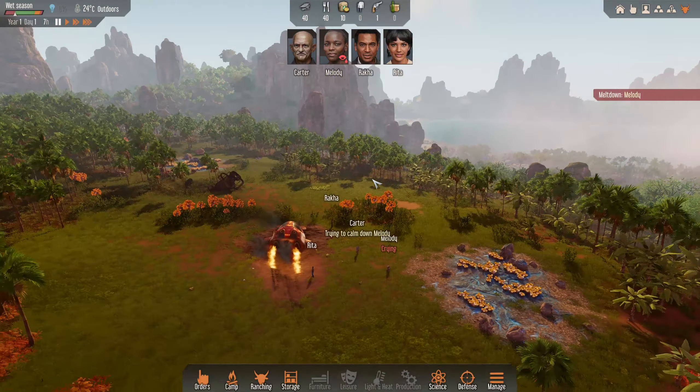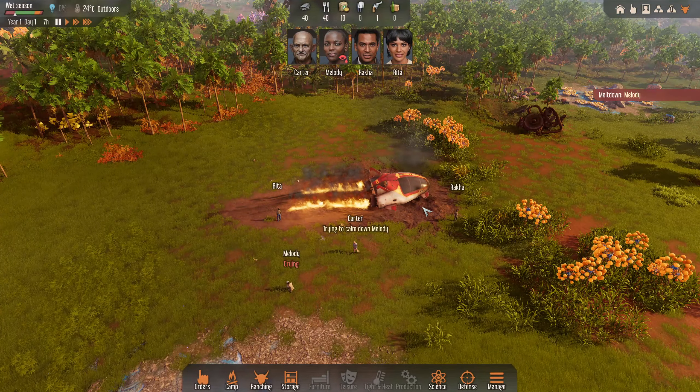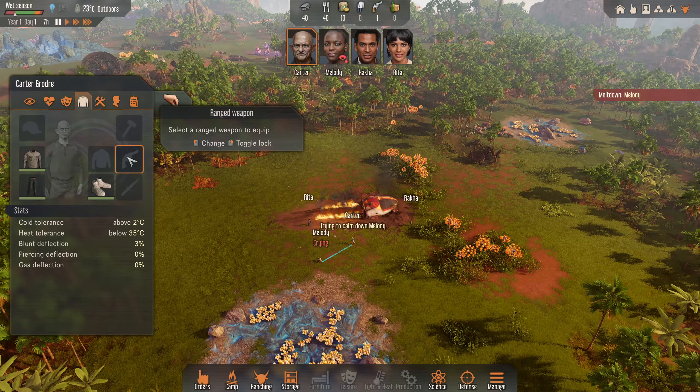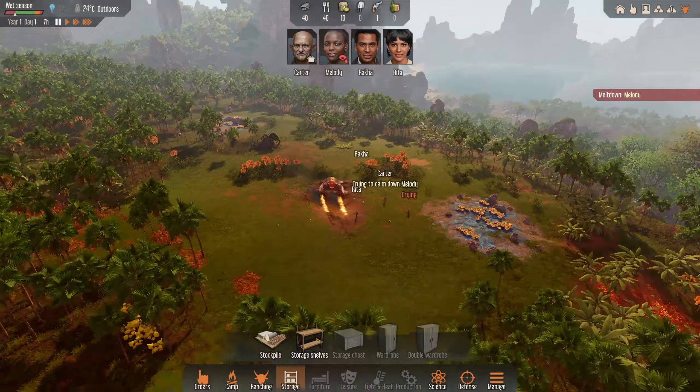It's a jungle map, very, very exciting. So we are going to obviously get cracking into this. I'm on hard mode. We're going to give the gun to Carter and get the basic setup at the beginning here. I'm going to start with storage and actually just build where it's crashed - it's a really good spot.